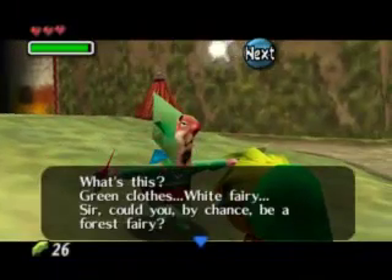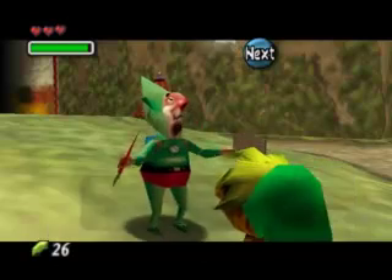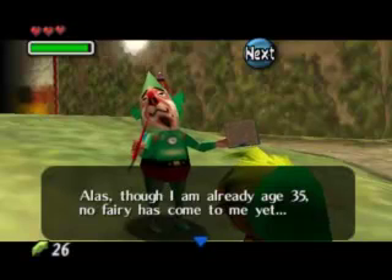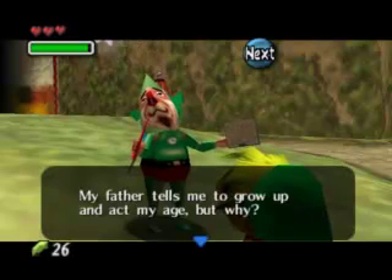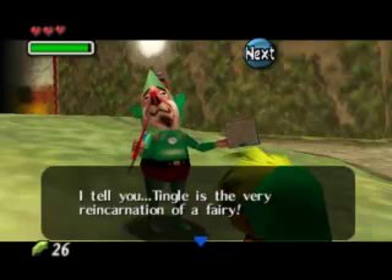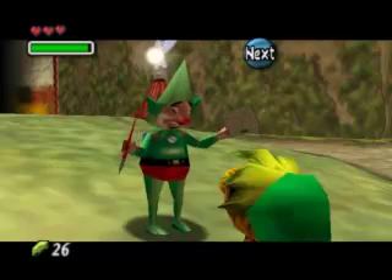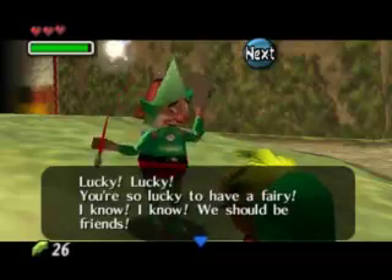What's this? Green cloaks, white fairy? Could you by chance be a forest fairy? 'Oh my, my name is Tingle. I think I am the same as you, sir — a forest fairy. Though I am already age 35, no fairy has come to me yet. My father tells me to grow up and act my age, but why? Tingle is a very reincarnation of a fairy. While I stand here waiting for a fairy of my own, I sell maps to help out my father. You're so lucky to have a fairy.' We should be friends. No, we shouldn't.